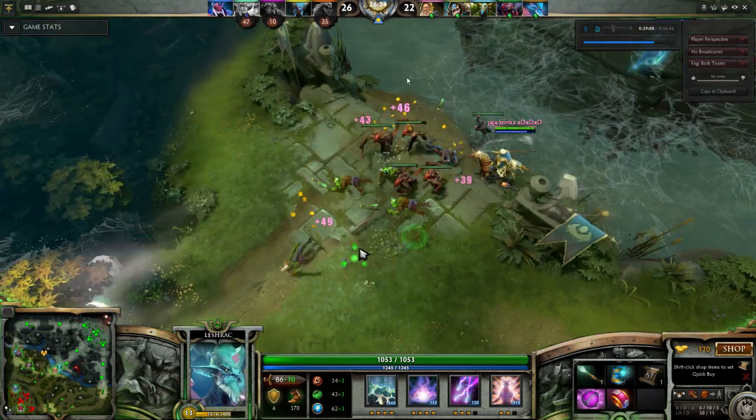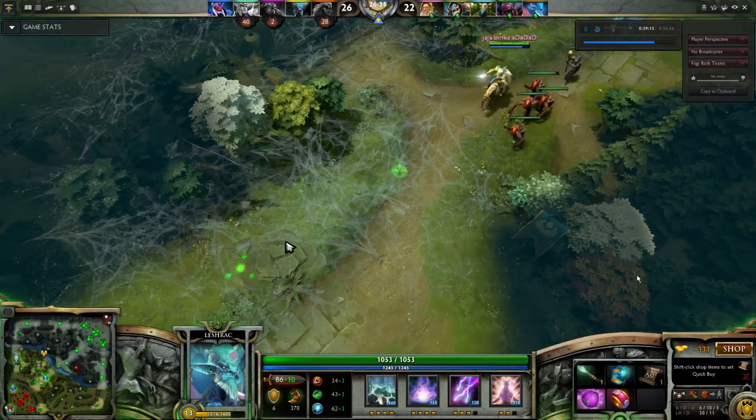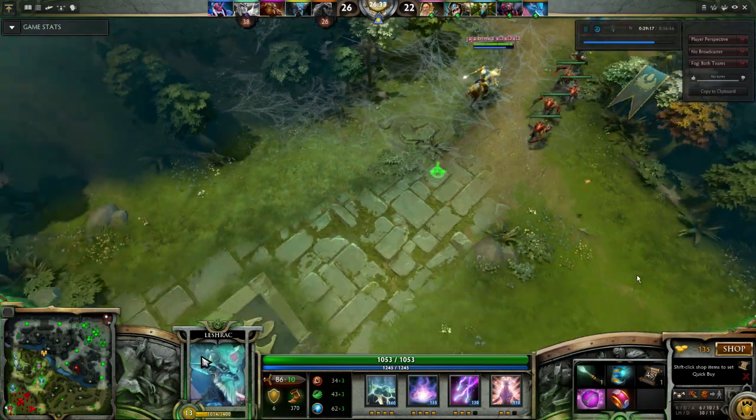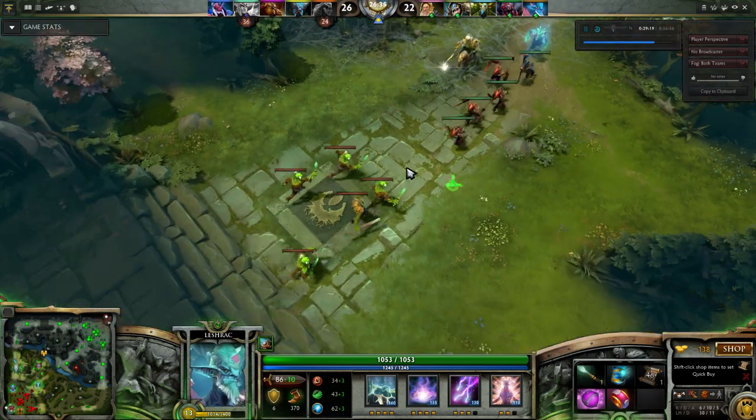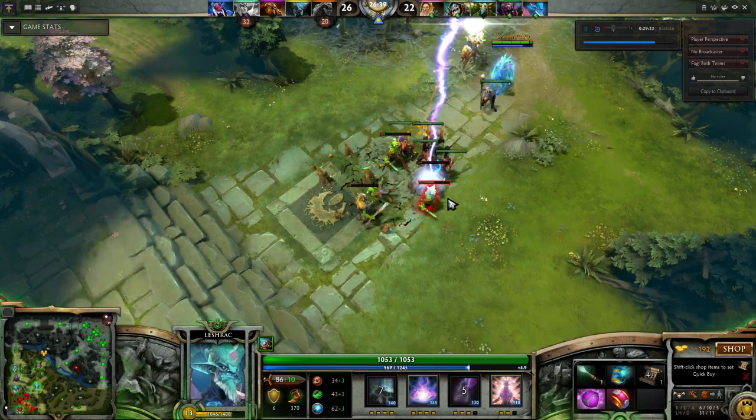Let's check what the Lifestealer has. He's almost got an AC, which is a little bit concerning, but it's not fabulous farm. The fact that all of his Tier 2s are down already means he needs to be a little bit further ahead than that to really make this work out.